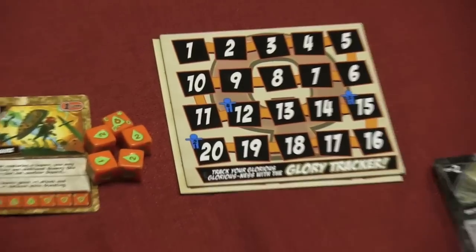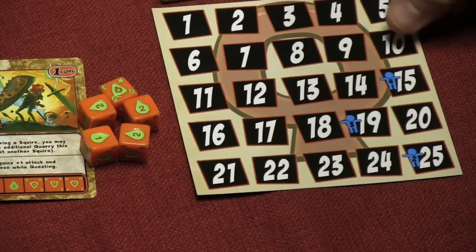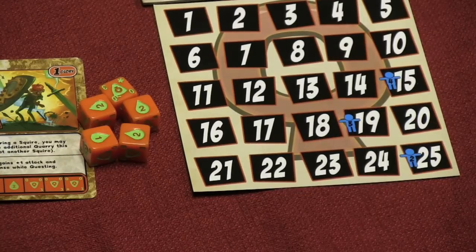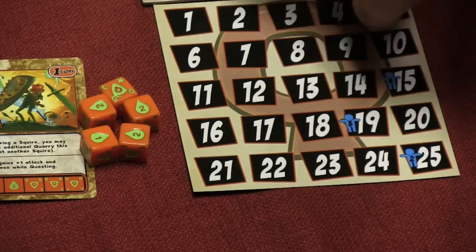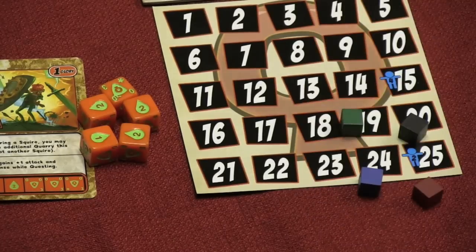The game also comes with an upgraded scoreboard, because there are a lot more glory points available. The original scoreboard goes to 20; the new scoreboard goes to 25. The ending conditions, instead of being 12, 15, and 20, are now 15, 19, and 25. It also gives you four more tokens.